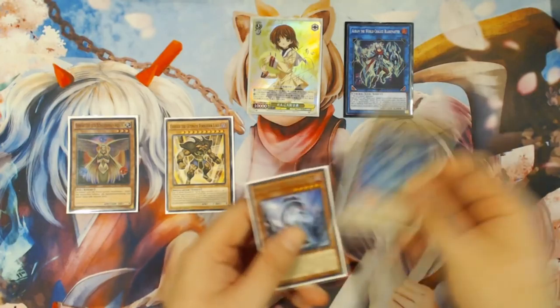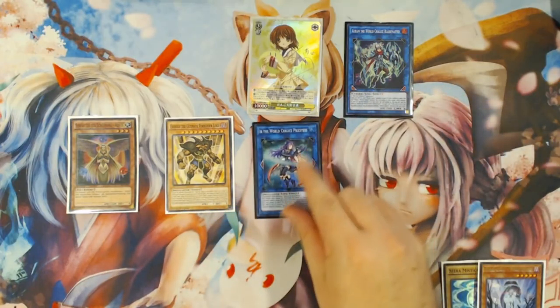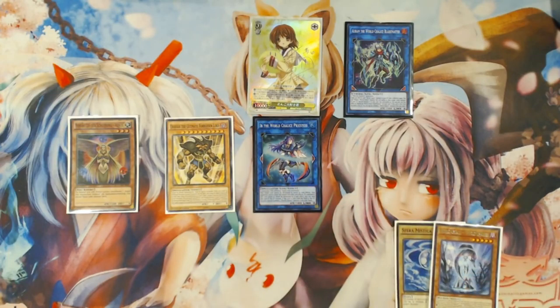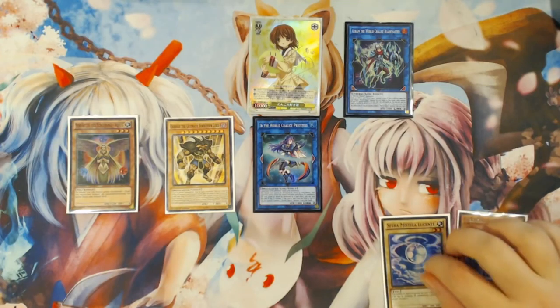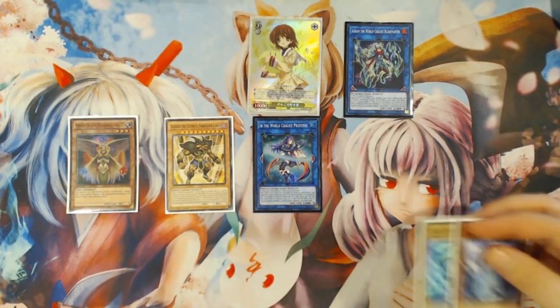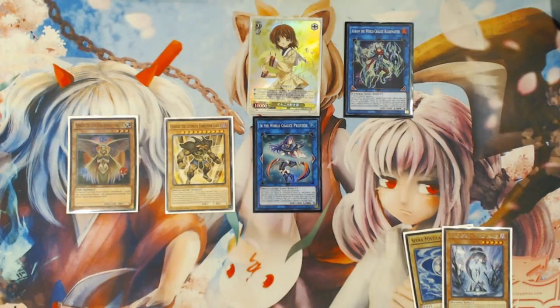You're going to link with the Shine Ball and the World Legacy World Chalice — because they are different types and different attributes — into Eve, the World Chalice Priestess. You're going to trigger the World Legacy World Chalice's effect, and hope that your opponent doesn't Ash Blossom you, but there are definitely ways around Ash Blossom if you want to structure chain links accordingly. You could have made this into another M-Dook and linked away with it and World Legacy World Chalice to summon a World Chalice monster out of your hand — there are ways to dodge Ash Blossom if you go outside of these three cards.